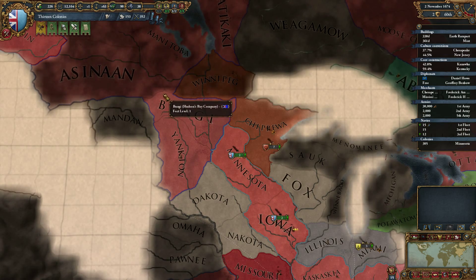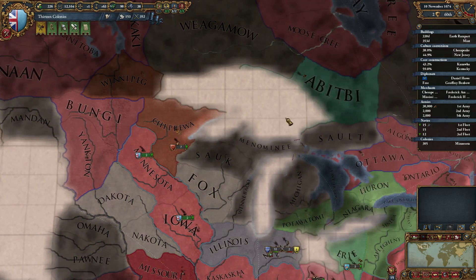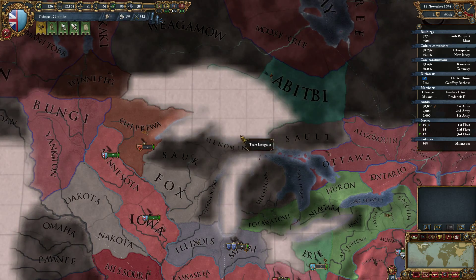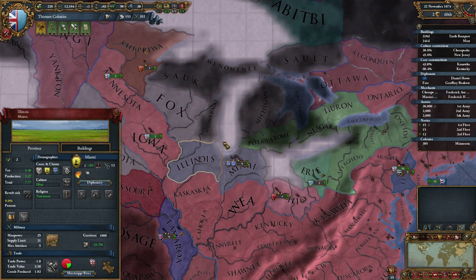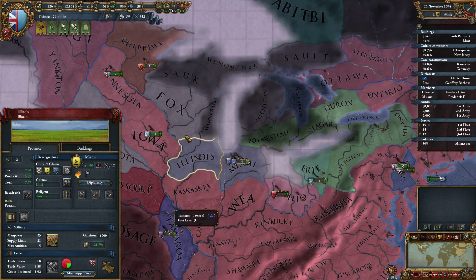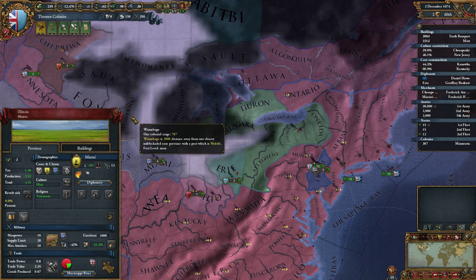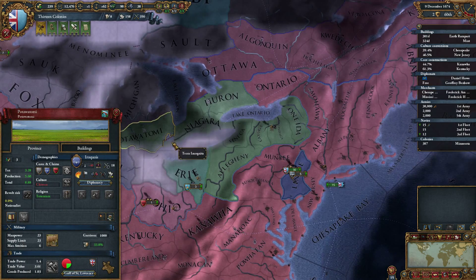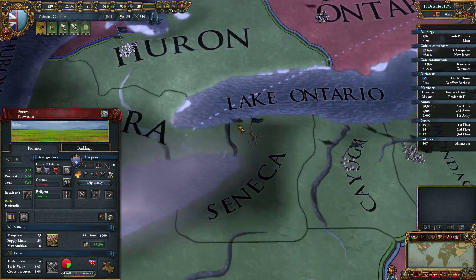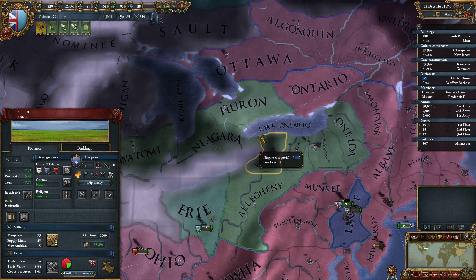I think this is the border of the United States and Canada. And then of course here the lakes - these two are Michigan, these three are Illinois, then here's Wisconsin, all these states. And of course actual Canada would be going right here, then up through here is where Niagara Falls are, I believe.